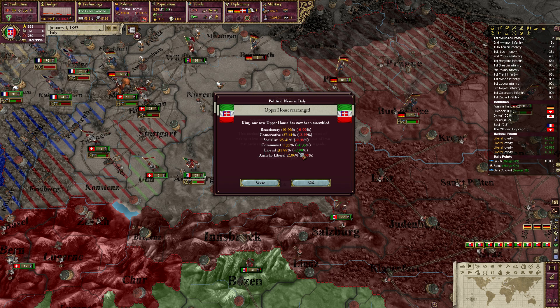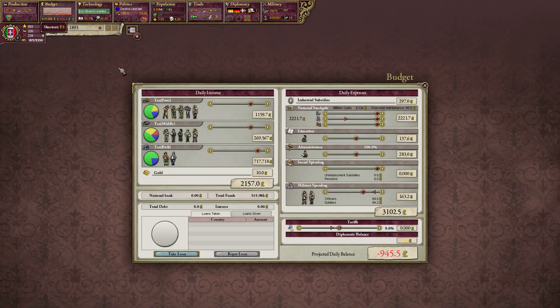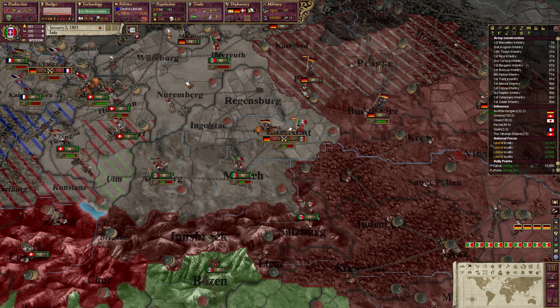German army there. How are we doing with the war? 5% in our advantage. Defender occupation. Blockades — yes, we are definitely blockading a lot here. The Dutch are being sieged.